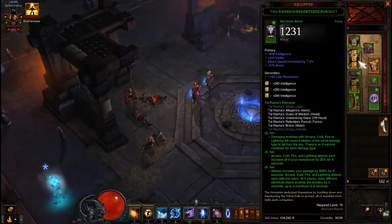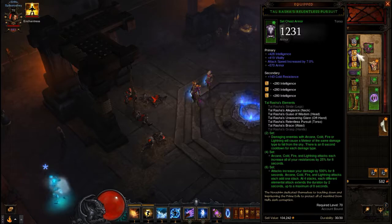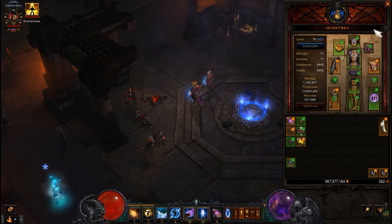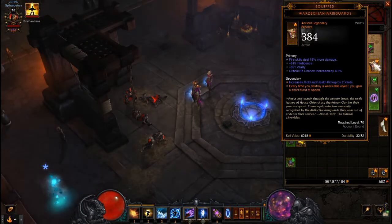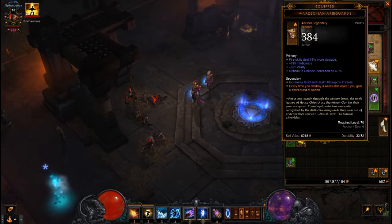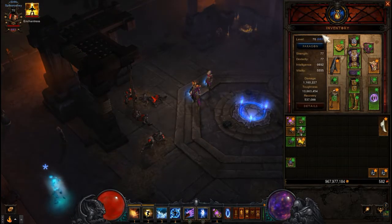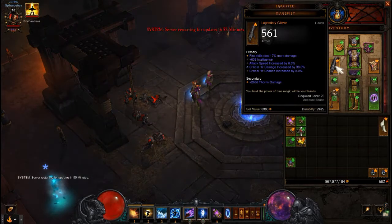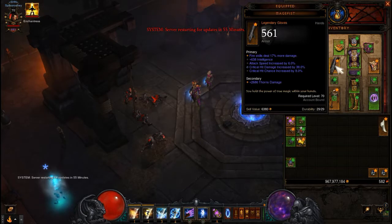Five-piece Tal Rasha's to get the six-piece bonus — head, chest, belt, offhand, amulet. We're going to use Warzeckian Arm Guards so that every time you destroy a wreckable object you gain a short burst of speed, which helps get through maps quickly. I'm using Mage Fists since adding another Tal Rasha's or Firebirds piece didn't help. Mage Fists adds fire skills, crit hit damage, crit hit chance, attack speed, and intelligence.